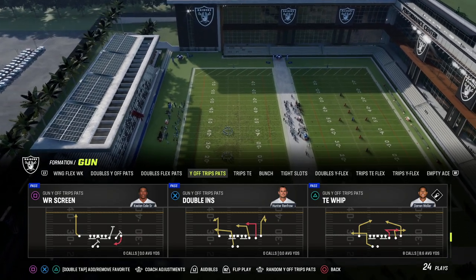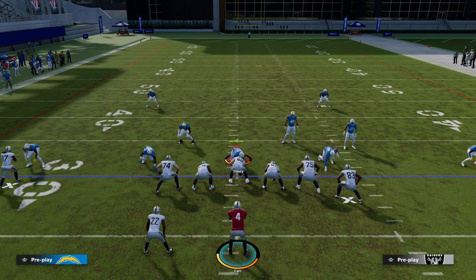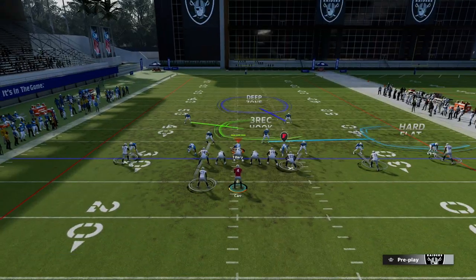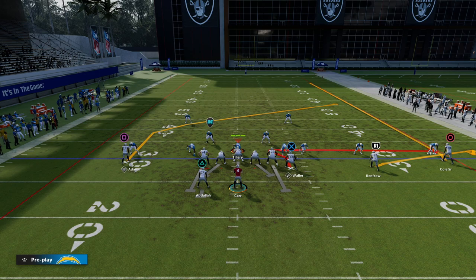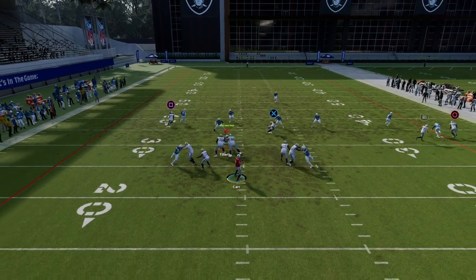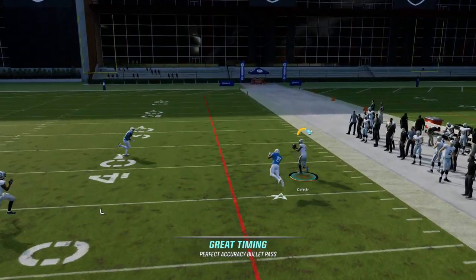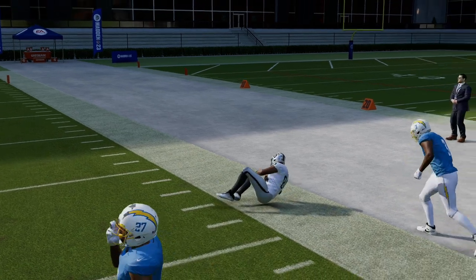We're going to show you how good this can be against man and zone coverage. So Keelan Cole over here on the right side — he's like a 77 overall and he's going up against the best corner on the Chargers, which is JC Jackson I believe. The setup is this: we're going to block our running back — we could also wheel the running back if you want — but we're going to block the running back, fade Cole, and flat R1. What you're going to see here is this will create a natural pick and rub.